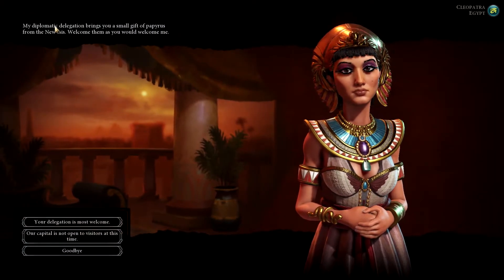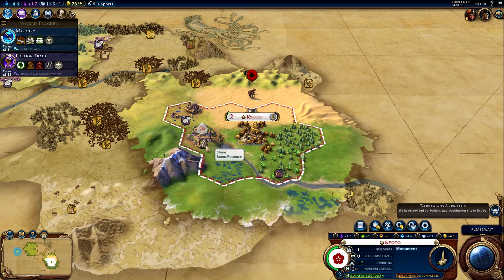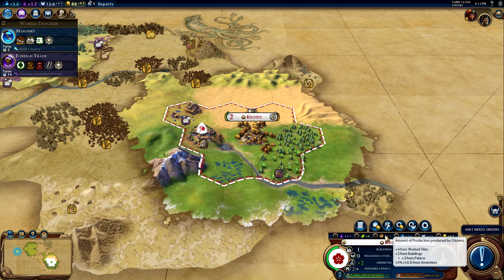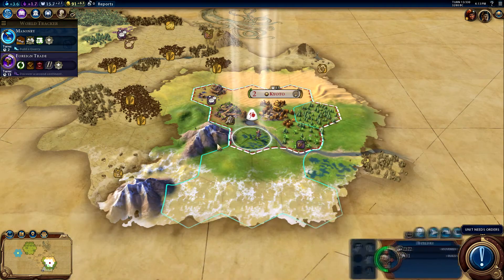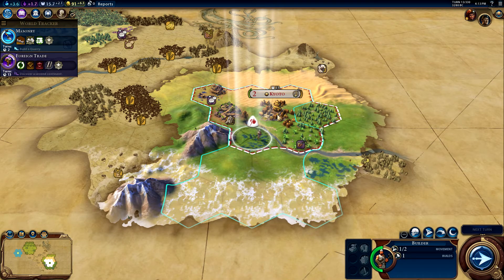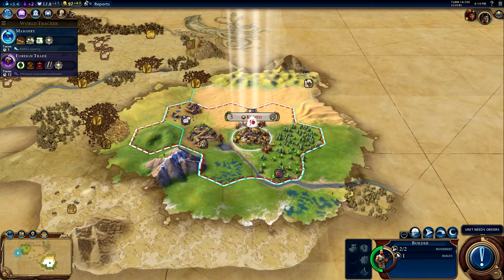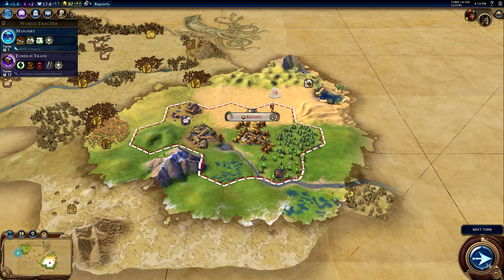Egypt wants to talk: 'My diplomatic delegation brings you a small gift of papyrus from the new Isis. Welcome them as you would welcome me.' We're getting 6.34 from work tiles — that's really great. I think we need to get irrigation after masonry. Since we can't actually build anything now, I don't think we can place farms here. We need bronze working to clear the forest, but I want the tobacco as soon as possible.